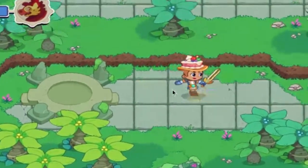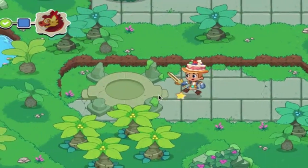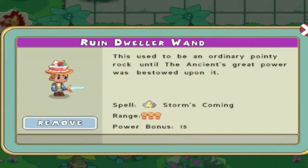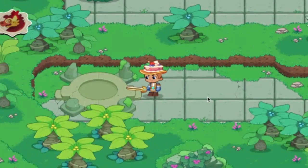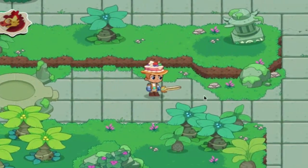Ladies and gentlemen, welcome back to the third episode of Prodigy Hardcore. Now in our last episode, we completed Stage 2 and got ourselves the Cake Topper. Not to mention, we also pulled this bad boy in a very good chest. But in today's episode, we are going to be completing Stage 3 and getting one step closer to that final boss.